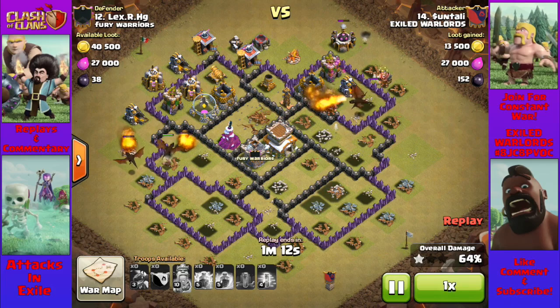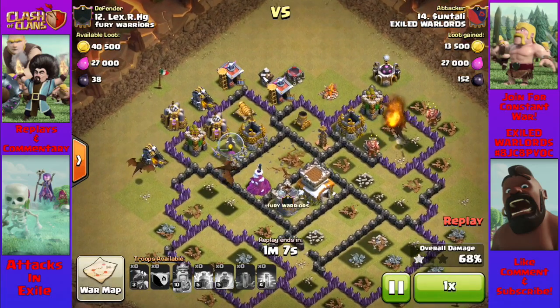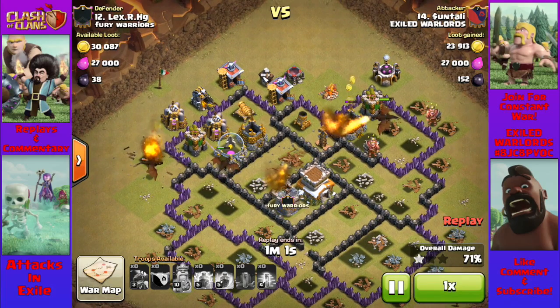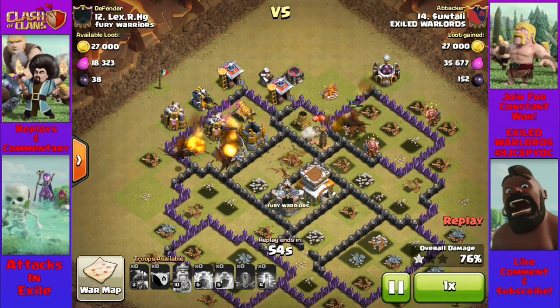This attack may have looked simple, it may have looked like it didn't have any finesse, but Centali's been doing this a while. She knows where to place her dragons, she knows where to drop her spells. None of us are infallible — we all make mistakes, we all fail attacks — but those of us who learn from those failed attacks are the ones who move on to be great attackers. Nice job, Centali.